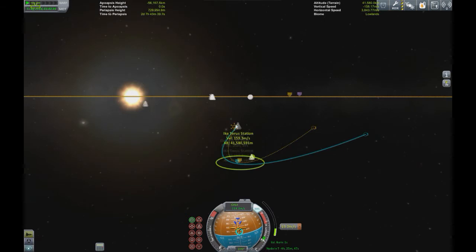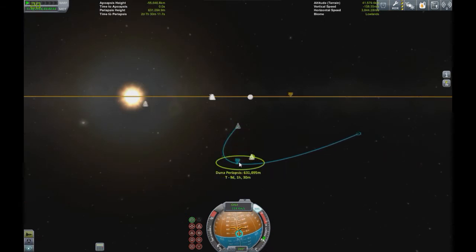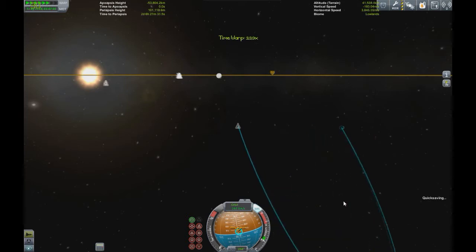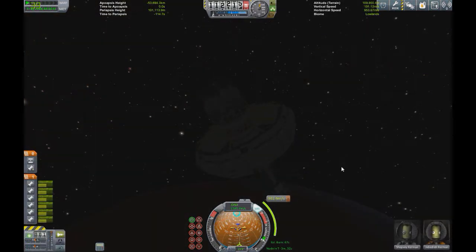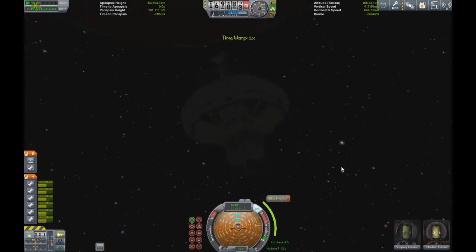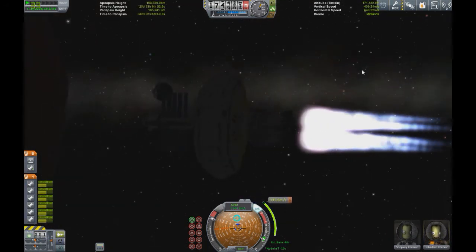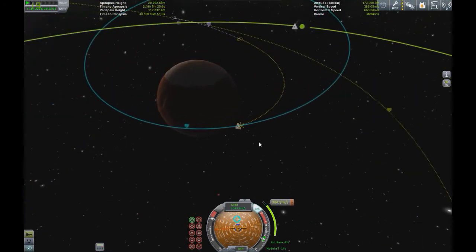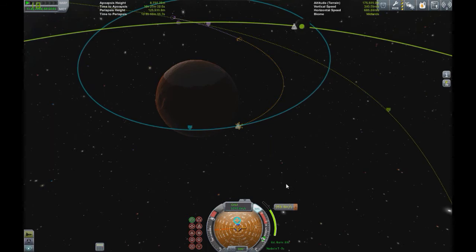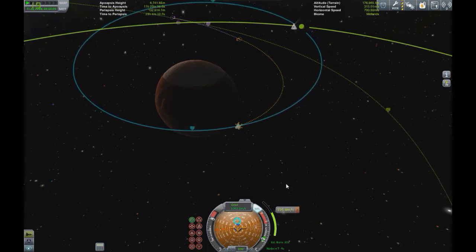This thing actually has a nice thrust-to-weight ratio even though it has a ton of delta-v — those two things don't usually go together. I'm just bringing my orbit down to a nice round number. We get to the correction point and we're going to burn to set our course for Ike. We wanted to burn anti-normal on the map, but instead we're going to do an extremely inefficient burn directly to Ike because we're lazy and don't want to float around anymore — we just want to get there as fast as possible.